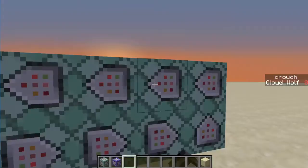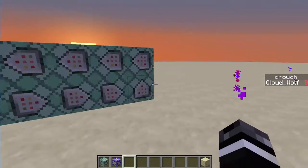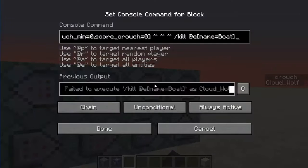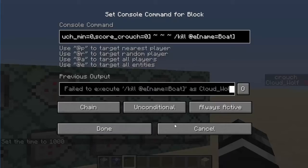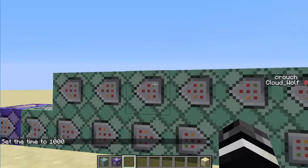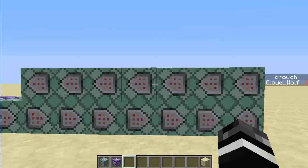Then we're executing at a player who doesn't have the crouch score. The rest of these are pretty much just for after they uncrouch. So those previous commands were pretty much for while crouching. Now we're executing at the after-crouch stage. Basically when you uncrouch and it goes through these commands and gets to here, it'll kill the boat and it'll kill the back passenger and it'll kill the front passenger. So it's basically just killing the armor stands and the boat so they don't appear anymore.